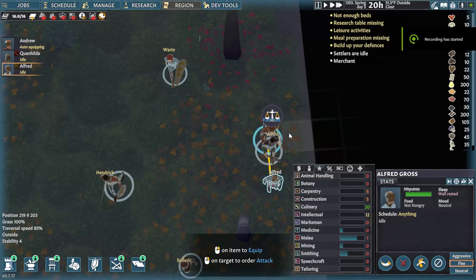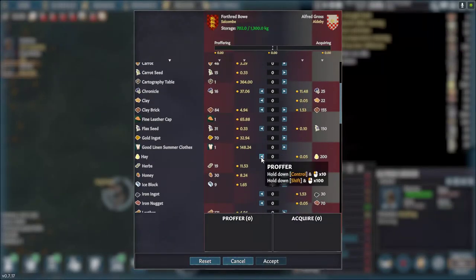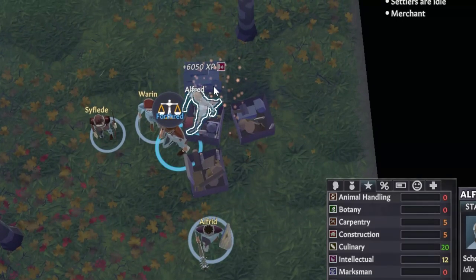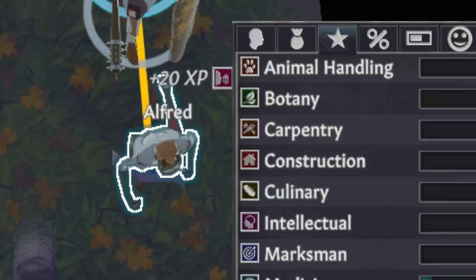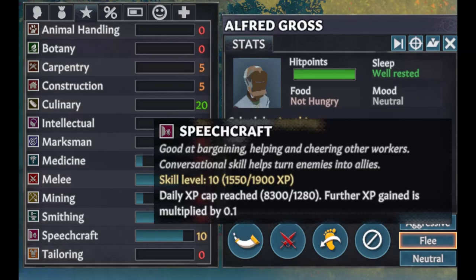Trading is the only way to train speechcraft right now, and you want to be trading for as much value as you can. You get about 4.5 experience per value given and 1.25 per value received, although there is a floor of 20 experience for low value trades. You could spam small trades, but this takes a lot of actual time. So if you don't want to do that, just arrange one gigantic trade. Though this would normally hit the experience cap, that reduction is only applied to future gains after you reach the cap, so none of the experience from one large trade is actually reduced.